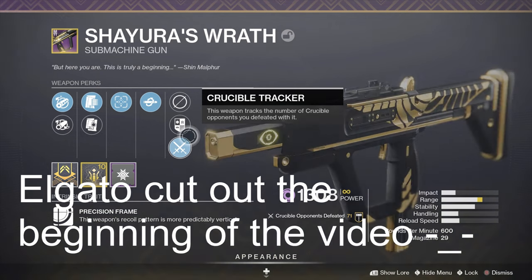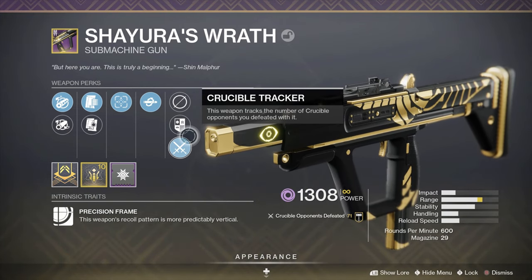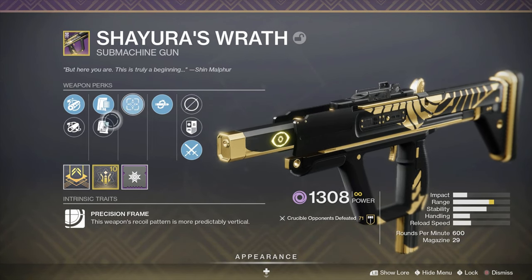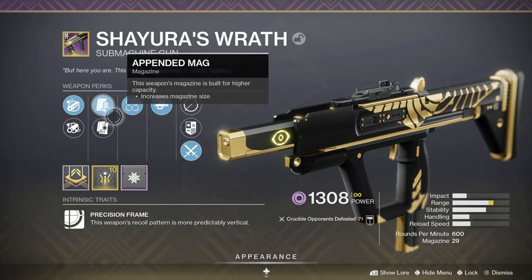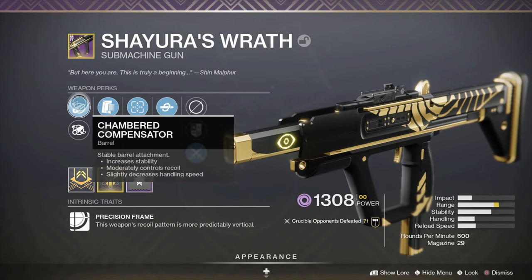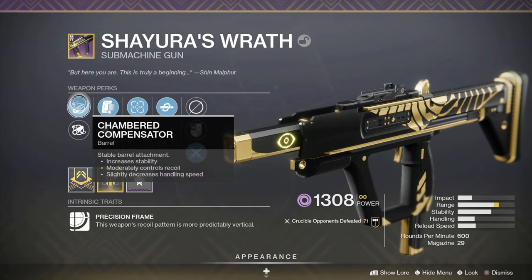One of my first rolls — I got this roll and I'd say it is gosh dang near a god roll, possibly. It's not perfect. I did get appended alloy which is like whatever, not very good. I definitely would have preferred accurizer. I think it can roll with ricochet but I'm not sure. But then I got chamber compensator which is probably the best, if not one of the best barrels for this.